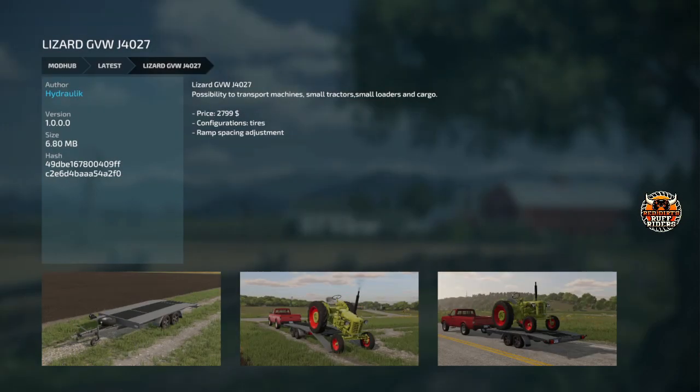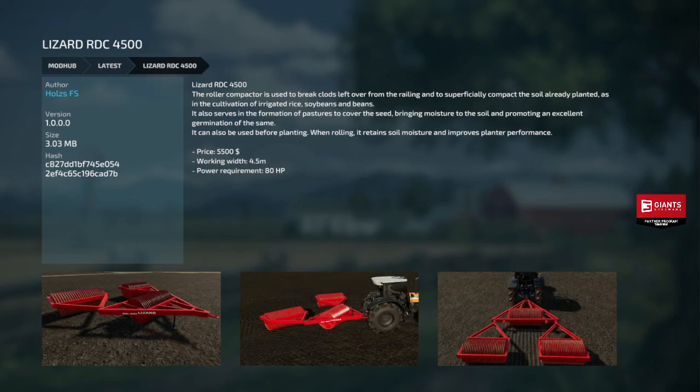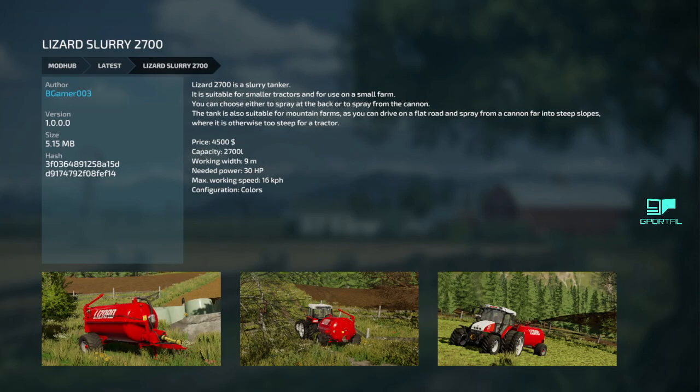Next we got the Lizard GBW J4 — a little trailer, 2,799 bucks, with tire configurations and ramp spacing adjustment. Nice flat small trailer — put a little zero-turn or skid steer on there. We got the RDC rollers — 4,500 to 5,500 bucks, 4.5 meters, 80 horsepower, three-row rollers. Then the Lizard Slurry 2700 — 2,700 liters for 4,500 bucks, nine-meter spread. You can choose to spray from the back normally or spray from a cannon to reach steep slopes. It's basically got a poop cannon — thumbs up.